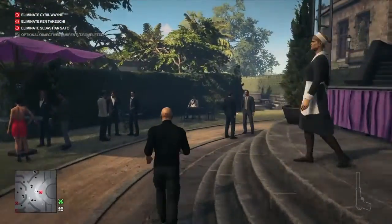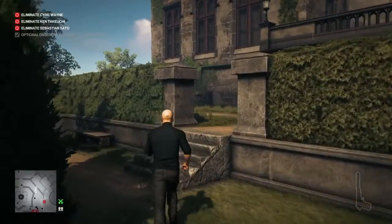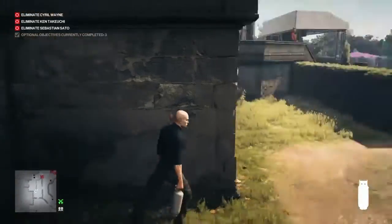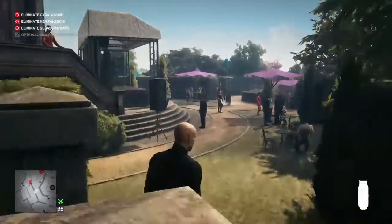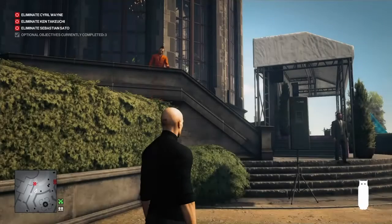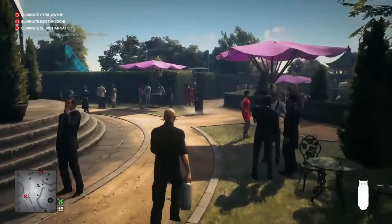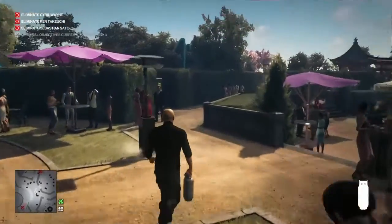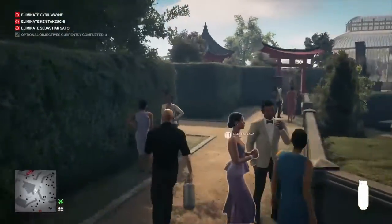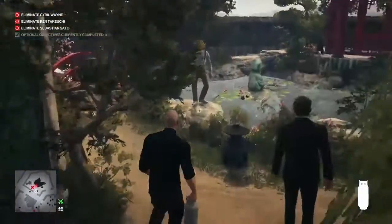That gas lamp is now leaking, and eventually Sato — the fashion designer from Paris — will go over and stand next to it and have a cigarette. In the meantime we're going to make our way over to the buttress and collect up the propane cylinder that is lying on the floor. Sato is going to go into the building and then come back out the other side and work his way back around to the stage, giving us time to set up.